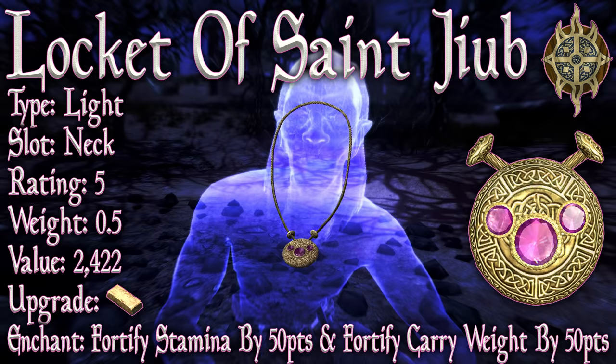So now we have the damned thing — was it worth it? Well, let's find out. The Locket of Saint Jib is actually a light armor necklace. Its slot is, of course, the neck. It has a base armor rating of 5, a weight of 0.5, and a value of 2422. It can actually be upgraded with a gold ingot — this feature is specific to Skyrim Special Edition. In the standard edition, the necklace cannot be upgraded, but on Special Edition it can be upgraded with a gold ingot.